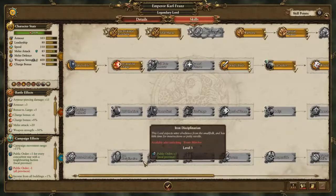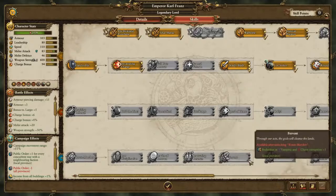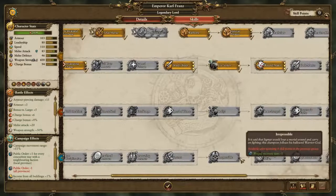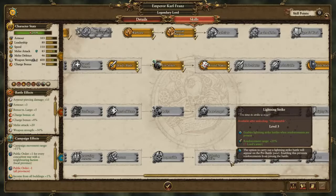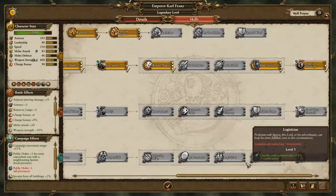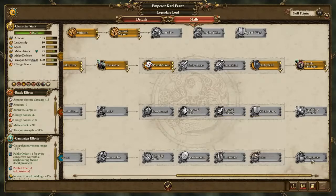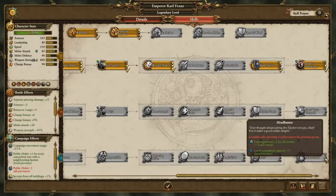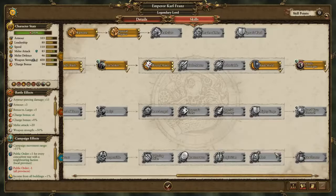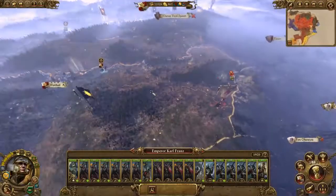Looking at the skill tree: discipline, province, plus 3 province, leader of renown, recruitment cost cheaper, casualties from attrition, fervent — interesting. Lightning strike, quartermaster upkeep, logistics replenishment rate, ambush chance, chance of intercepting an army using the underway, hardline experience for local province recruitment. We'll see how we're going to use the remainder of our movement points.